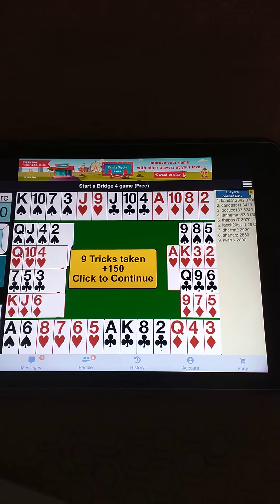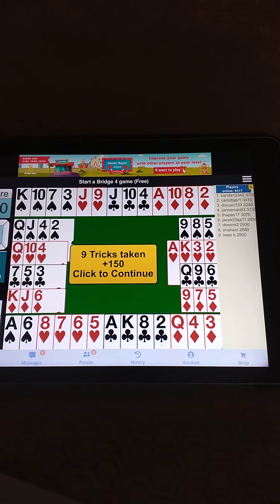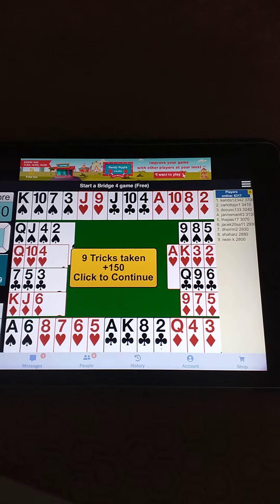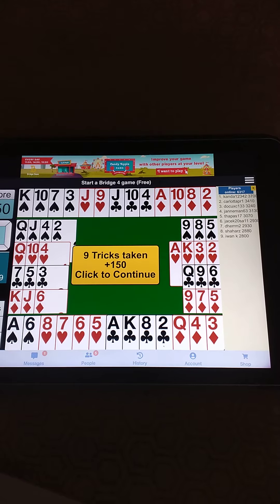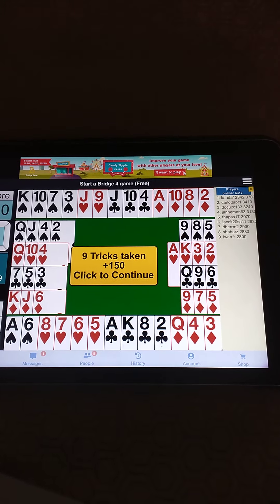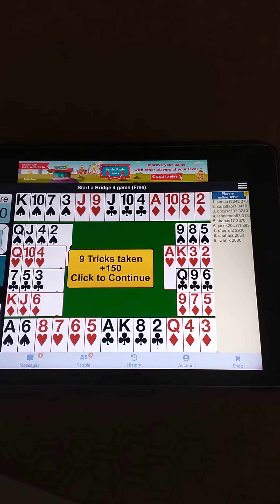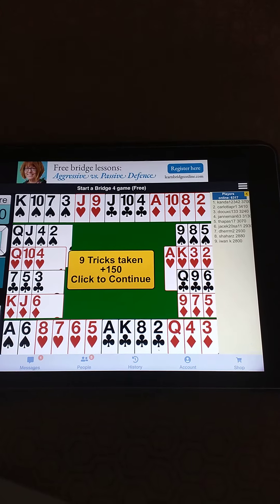Now West shifts to hearts — he plays the heart queen, which is won. Then heart back, again won by the heart ace. Then the heart king by East.